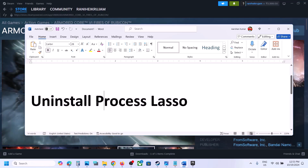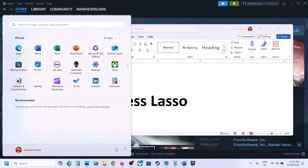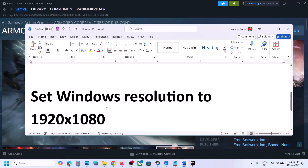The next step is to uninstall Process Lasso. If you have this application installed on your computer, uninstall it. After the uninstall, restart your computer, and after the system restart you can check.